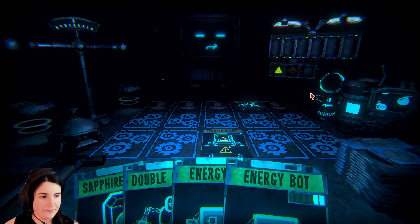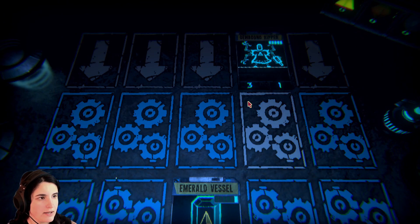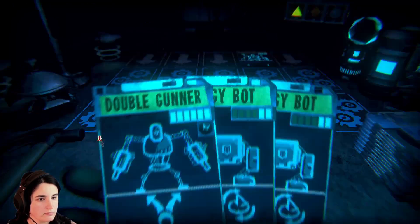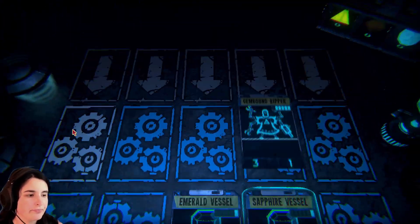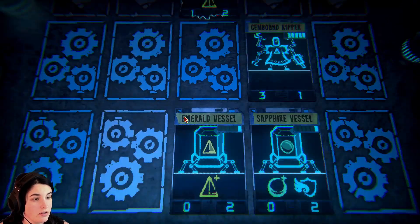All right, wizard, I'm coming for you. So we already have one on the board. Gem-bound Ripper, love that. Let's go ahead and put that there. We have a green, we have a blue, so I believe that's going to reduce our energy costs for those.